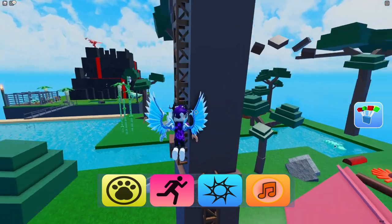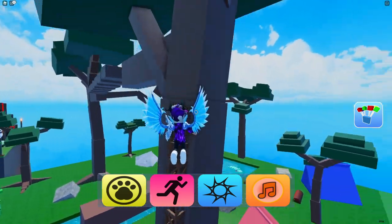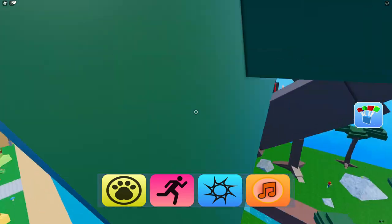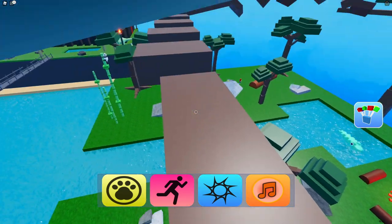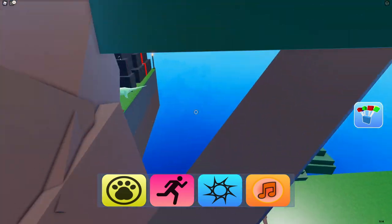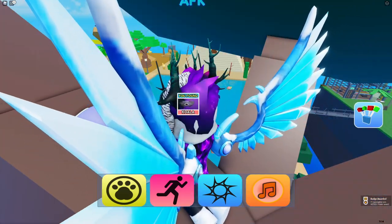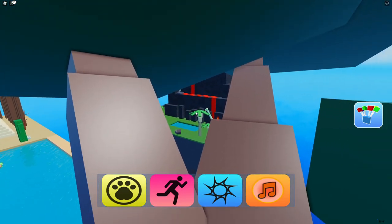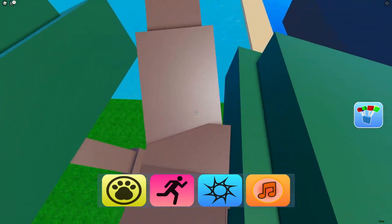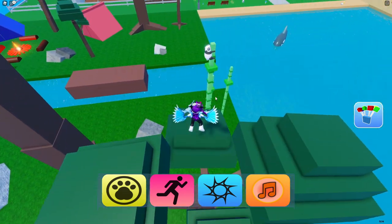Next we're going to complete some parkour to get another one. Jump over here, then I think it's this one — jump across here — and there's a koala over there. Actually there's another one too: the kingfisher is on here — go ahead and claim up the kingfisher.